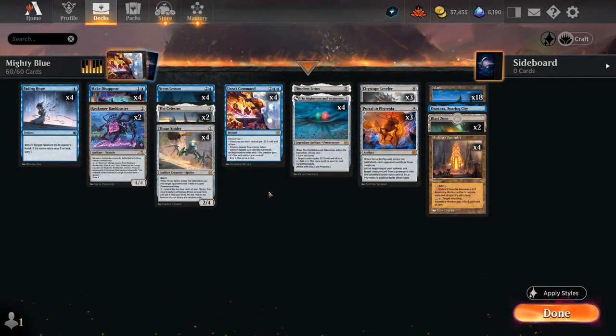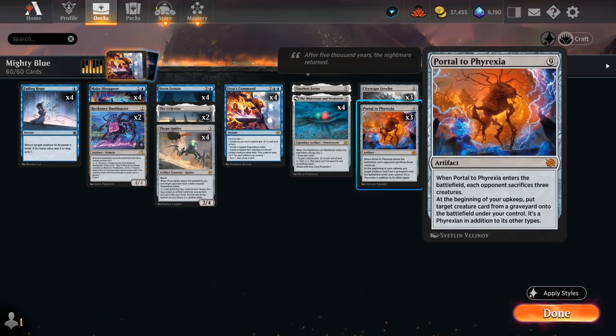Hello and welcome to another Standard Games video. Today I'm taking a look at a mono blue artifact ramp deck that's looking to generate some Power Stone tokens to eventually cast Cityscape Leveler and Portal to Phyrexia.